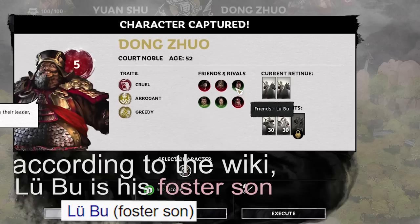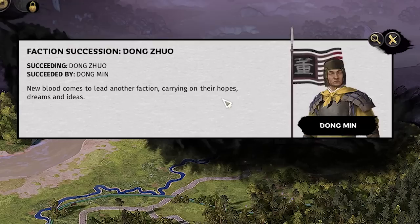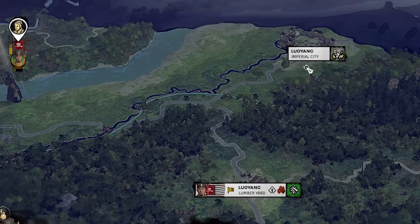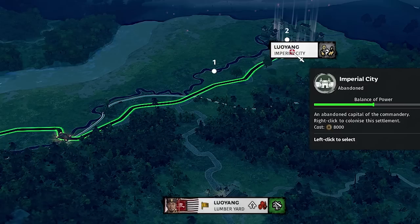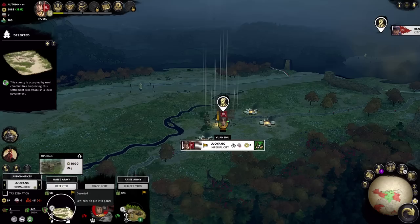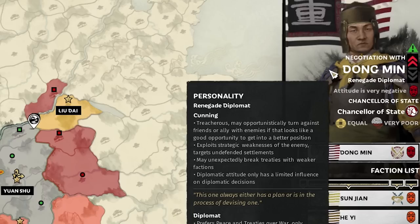This might mess up the guide because Lu Bu is a friend of Dong Zhuo — killing him will piss off Lu Bu. I did save, so if it ruins everything we'll revert. The tyrant is dead; he's succeeded by Dong Min, his son. Dong Min really does not like us, which may make it harder to recruit Lu Bu. We head to Lu Yang — it costs 8k to establish order on what's essentially an empty plot of land with 5k people.